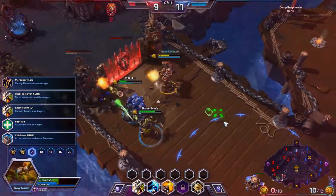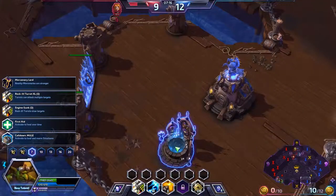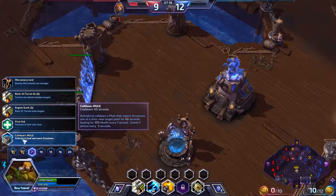At level 7 we choose another talent. Let me go heal up. Here we have five choices: Cooldown Mule repairs your towers, and First Aid heals you — this is something you may want to consider taking because healing and hit points are kind of a problem for this character.